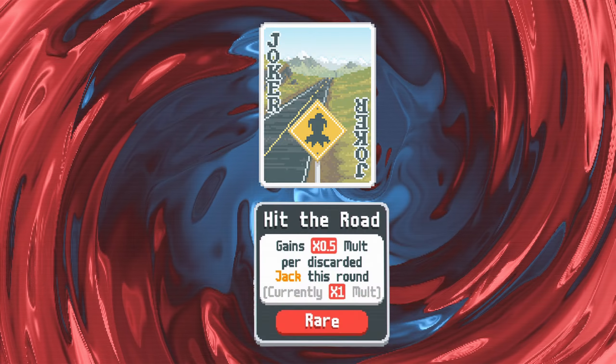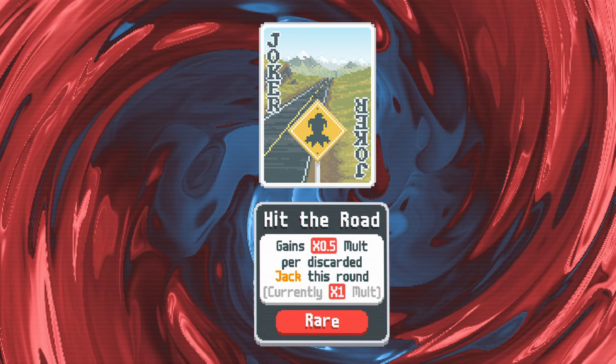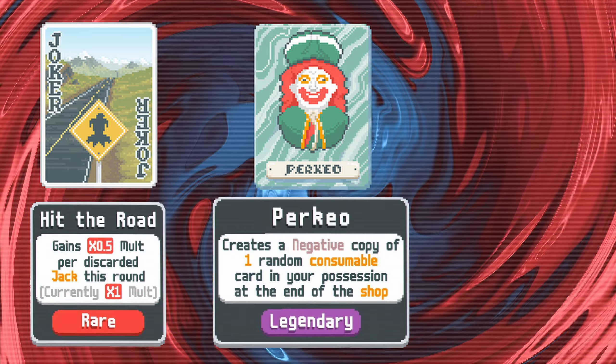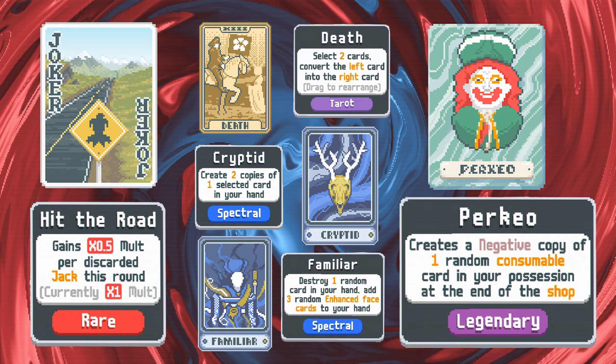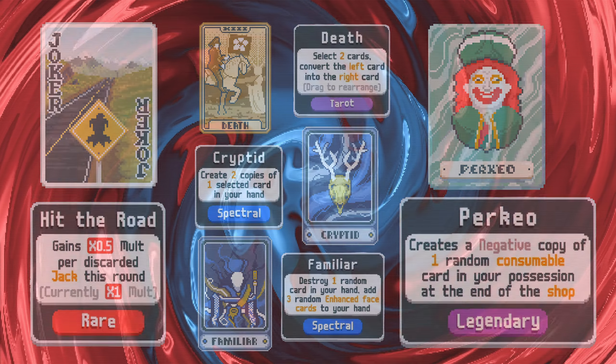My favourite joker from my time with the 2023 summer playtest was Hit the Road. Filling your deck with jacks to then discard some and play others as needed offered up huge combos. Perkeo now creates a negative copy of your consumables when you leave the shop, so with a Death tarot, Cryptid spectral, or even Familiar, the capacity for creating jacks upon jacks is endless and I cannot wait to see it.